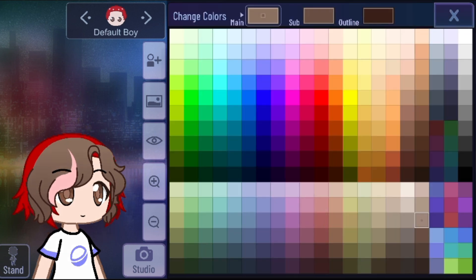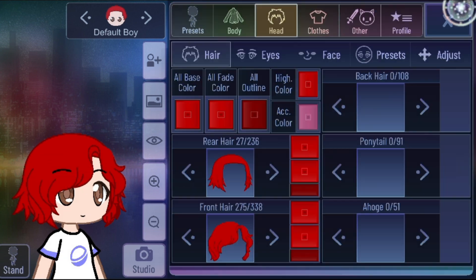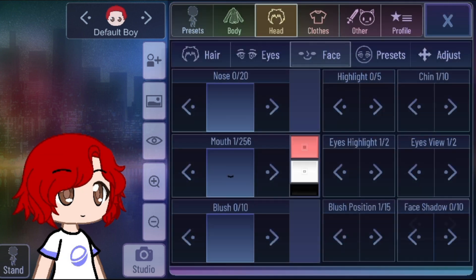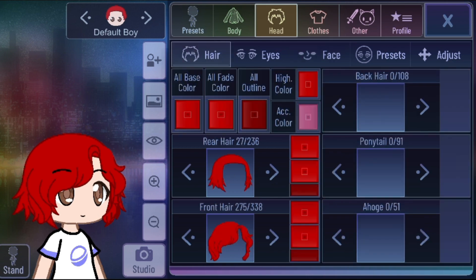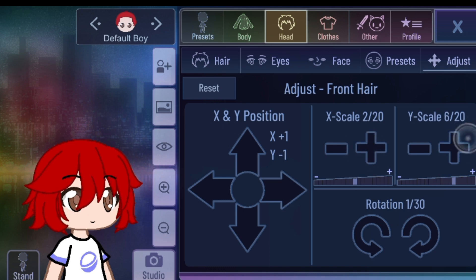Now we need to get it a little darker red, and the outline will be darker red. The sub is gonna be the same color — to remove it, we need to just get it the same color. And put the highlight to 0 of course. Or we can just change it, so let's just use this one. Adjust it.